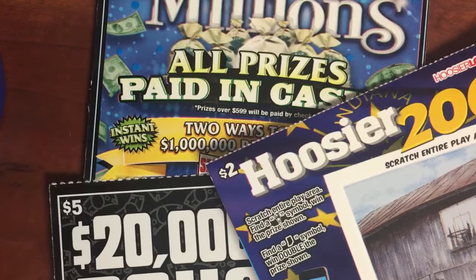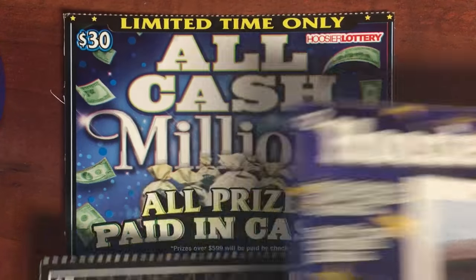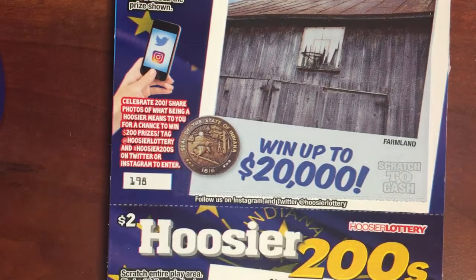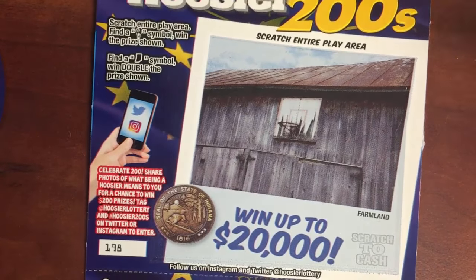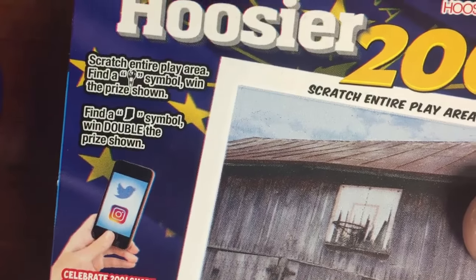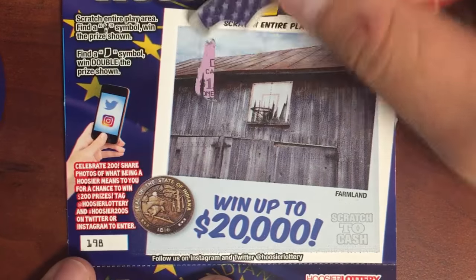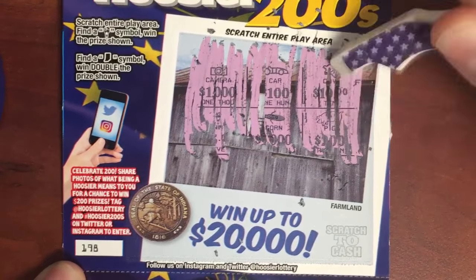Yo, what's up! Tuesday new ticket Tuesday — a $30 ticket, a $5 ticket, and $2 tickets. Let's start with the two $2 tickets. Looks like you just scratch the entire play area to reveal a symbol — what is that? A torch or an Indiana sign? I need my big scratcher for this.